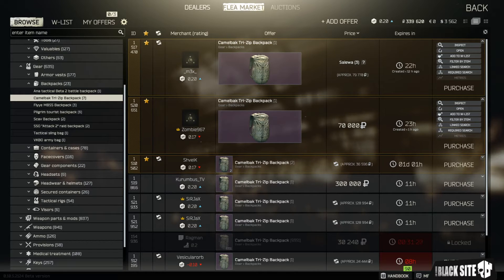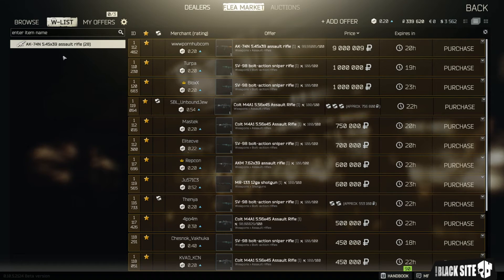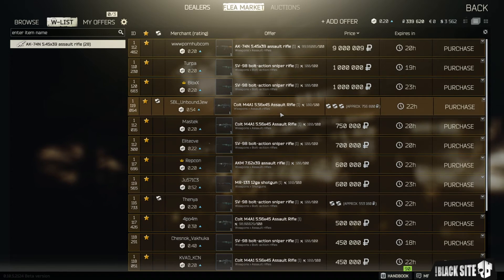If we stay on this page just for one more minute, I'll show you the wishlist. That's simply a case of clicking 'add to wishlist' next to the item. When you go to Wishlist at the top, it will appear as an item there and you'll see all of those items for sale. It appears currently that wishlist is broken — earlier I added a 9-million-ruble assault rifle to my wishlist and it just shows everything else in that list too. So there may be some issues with that right now.